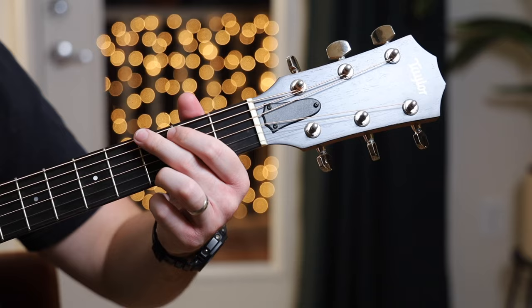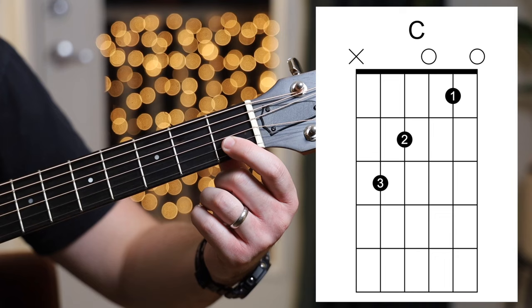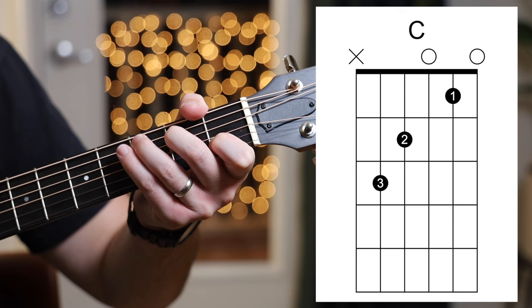The next chord we're learning is called C, and we're back to strumming only the top five strings — exclude the low E. Take your first finger and put it on the first fret of the B string, and take your second finger and put it on the second fret of the D string.